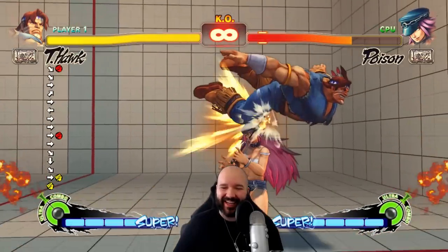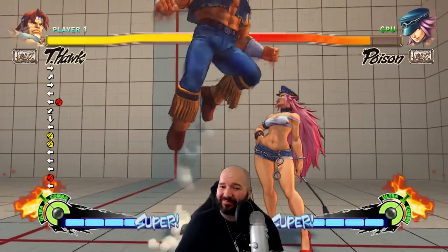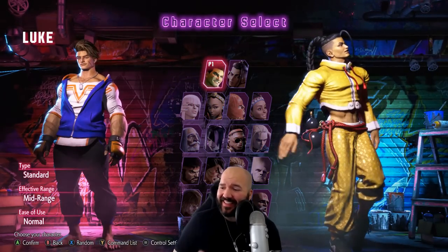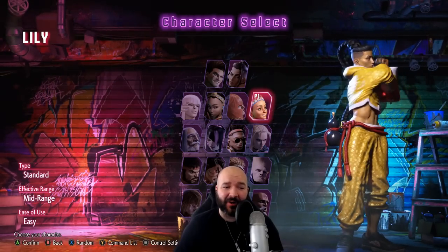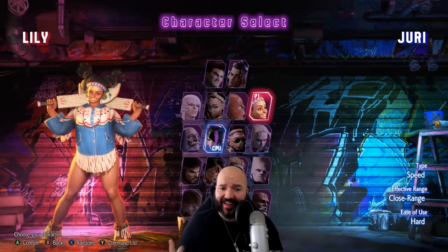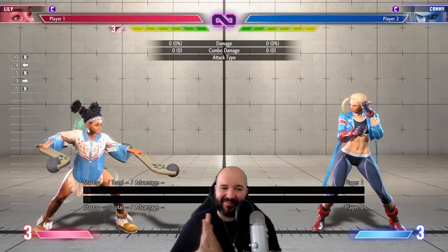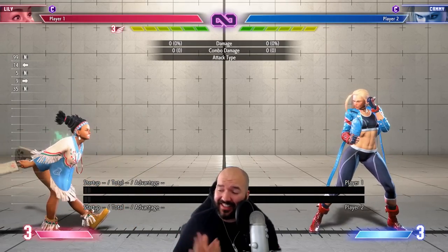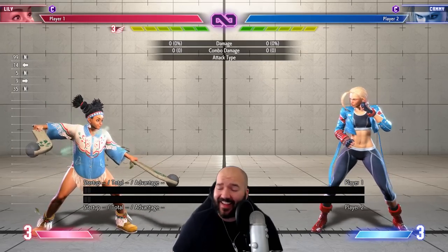He was kind of a weak character in that game — generally considered very low tier — but I had a lot of fun playing him anyway. So I was really hoping with Street Fighter 6 we might get a chance to see T-Hawk again, but we actually didn't. Instead, we got Lily, who shares a lot of similarities with T-Hawk in terms of playstyle and the look and application of her moves. Today I wanted to talk about something a little controversial: I think Lily is generally an improved version of T-Hawk. I think she's better than T-Hawk in a lot of key ways.